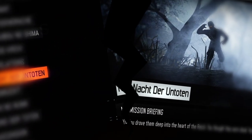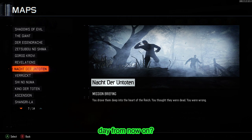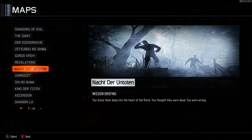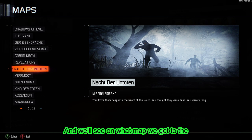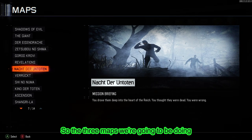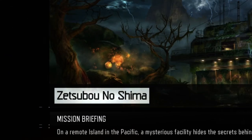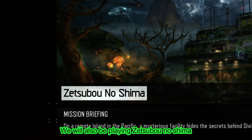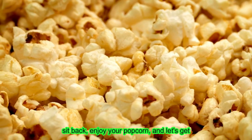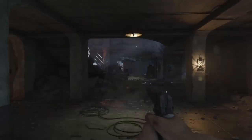Well, guess who decided to upload every single day from now on — that might change in the future, we don't know. Anyway, as you can clearly see from the thumbnail and title, we are doing the starter room challenge yet again. Same rules apply: free maps, and we'll see which map gets us to the highest round. The three maps we're doing are Nacht der Untoten, Zetsubo No Shima, and Gorod Krovi.